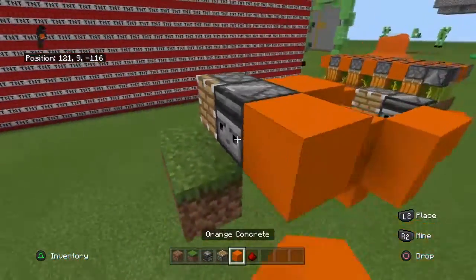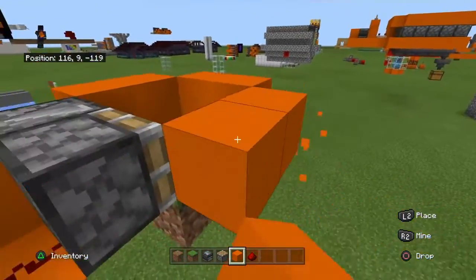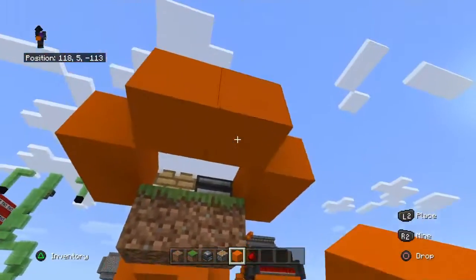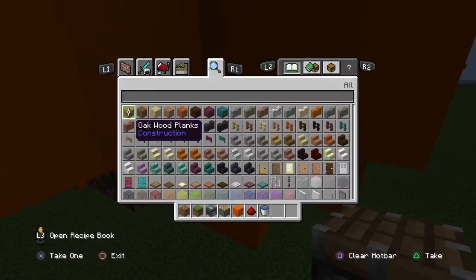Now put the wall around it so no pumpkins drop out. Make sure to leave a gap there. Then put two blocks here and a block underneath, and put water into this.